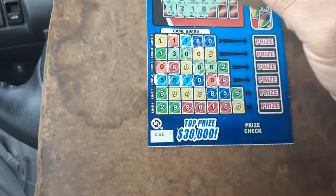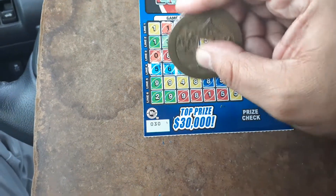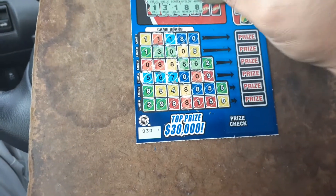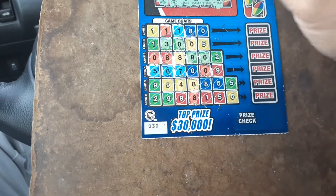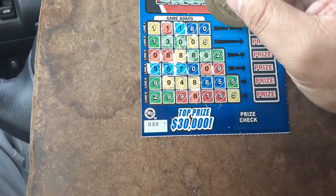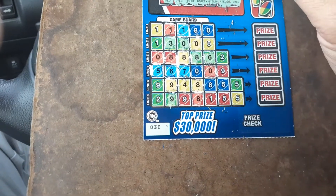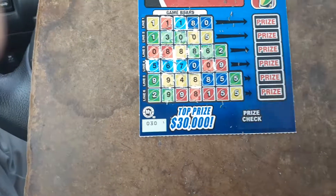Thank God I'm playing this sober, not drunk. A red 4. An 8 yellow. An 8 red. I'm looking at this red — I'm missing the blue, the green 2. A yellow 4. A yellow 9. A green 7. Nope. A green 9. And a red 6.